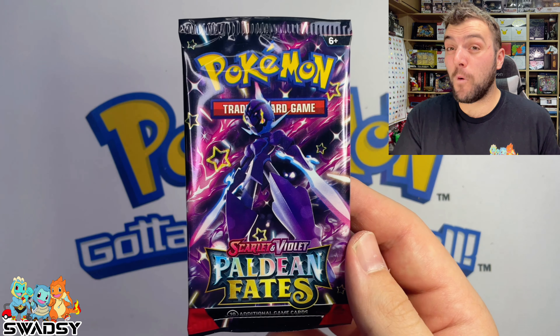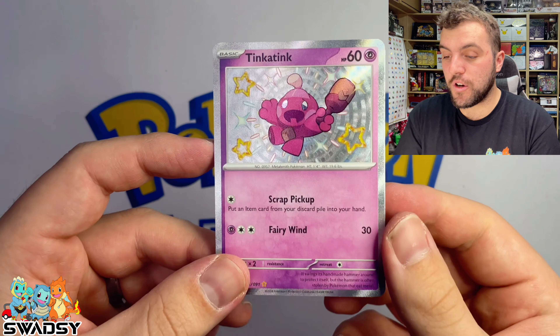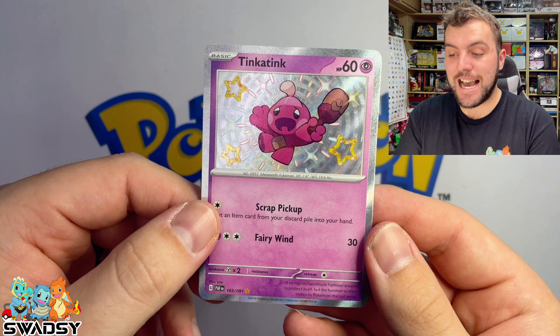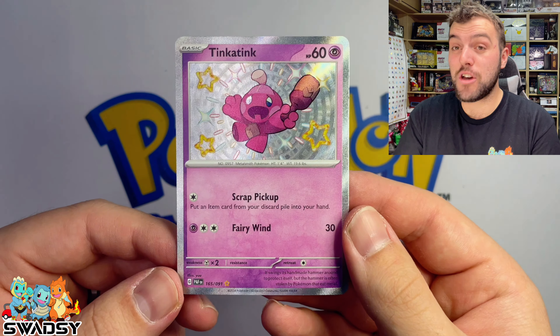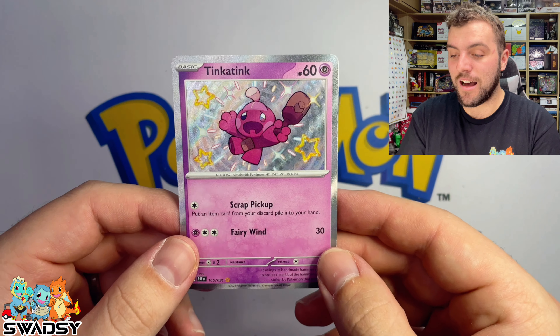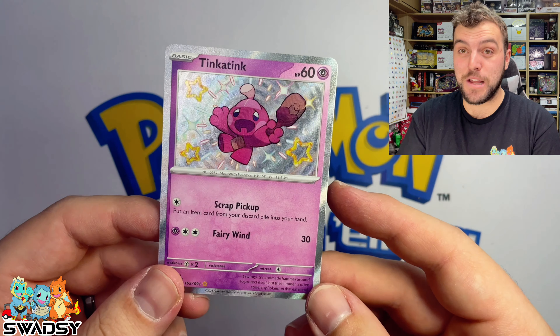Let's jump into the next pack. But before we do — fun fact on these baby shinies: the border on these is actually textured, whereas the Japanese equivalent is not. They are not textured in the Japanese, but in the English they are. So I'm going to say English win on that one.